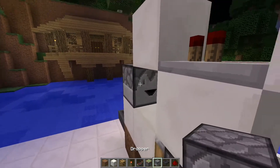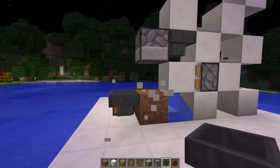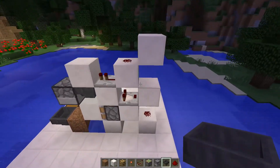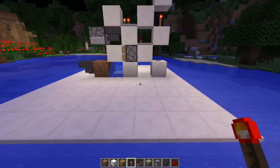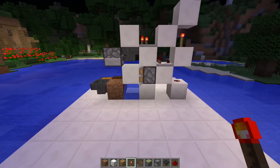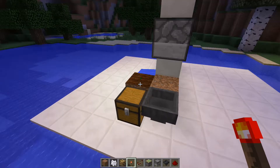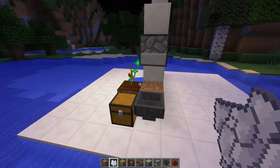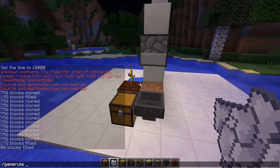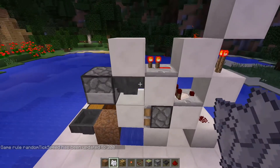Then a dropper and a hopper — dropper facing the hopper and hopper facing the dropper. Now you destroy this block and place a redstone torch in here. Now this thing should be fully functional. You can use bone meal to help it grow, or on creative you can use gamerule randomTickSpeed, for example 300, and it makes everything go faster than it would normally.